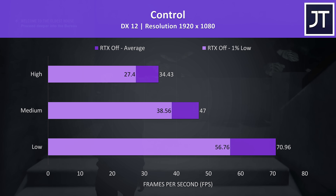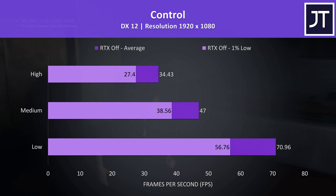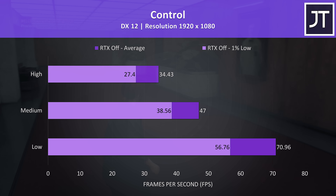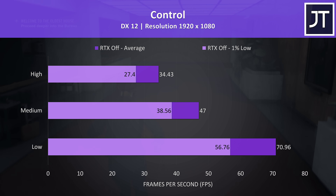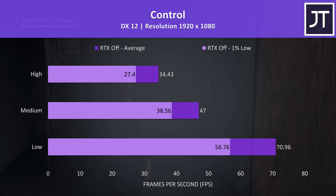Control was only seeing above 60 FPS with the low setting preset, though honestly I think the game still looks pretty good at lower settings anyway, and I'd much prefer the higher performance during fights. But at the same time it doesn't really feel laggy to me even at higher settings.